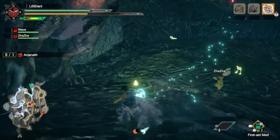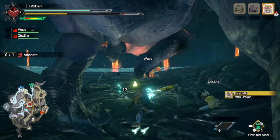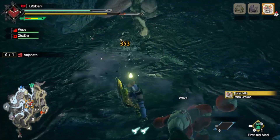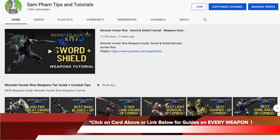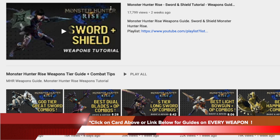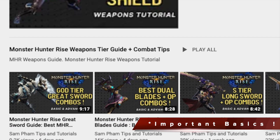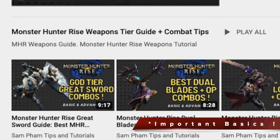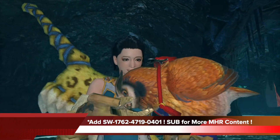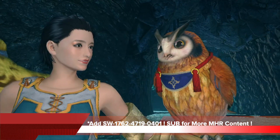This is going to open up your greatsword game to the next level and will definitely allow you to survive any kind of high rank hub missions, even solo level 6, level 7, tier 6, tier 7 — it doesn't matter. If you'd like to see other weapon tutorials from me, you can click on the card above or the link in the description for every weapon I've done. Before watching this one, if you haven't seen the basic greatsword tutorial, check that out first because it covers important fundamentals. Also feel free to add my friend code to play together online, and make sure to subscribe for more Monster Hunter Rise content.